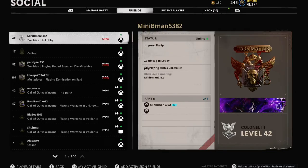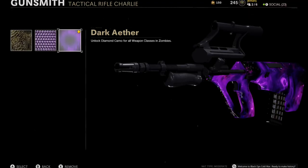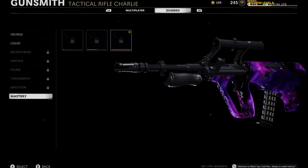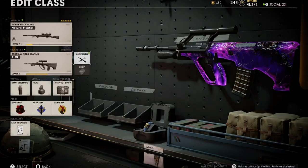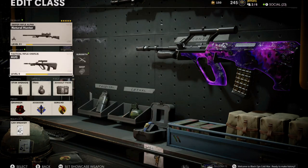Press Y and ask your mate to go back into multiplayer. As soon as you're in there, back out and equip it — and there you go, you have Dark Aether equipped. Simple as that, guys, on a level six gun.